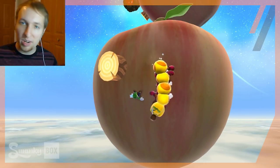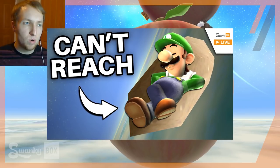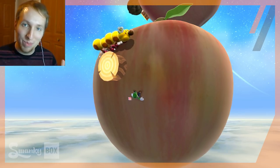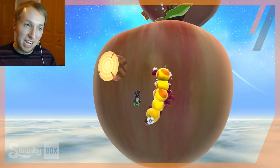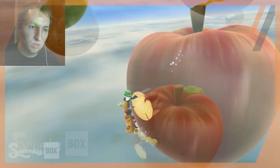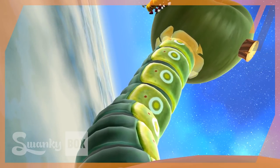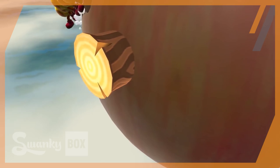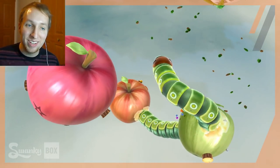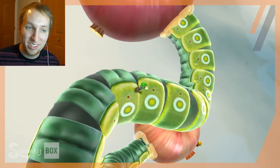Hello everyone and welcome back to Gusty Garden Galaxy. On the main Swanky Box channel I upload a Swanky Box Live video to let people know about the content I'm creating over here, but after I was done making that video I discovered something really amazing. So I wanted to make a follow-up video specifically for that, and it has to do with the apples you see right here. These apples are interesting because you're supposed to pound them and the caterpillar comes out from each apple. You then walk over to the next apple and repeat. I'm going to show you what happens when you do it naturally, then what happens when you do it in the wrong order. It's actually quite terrifying — the game certainly breaks a little bit.